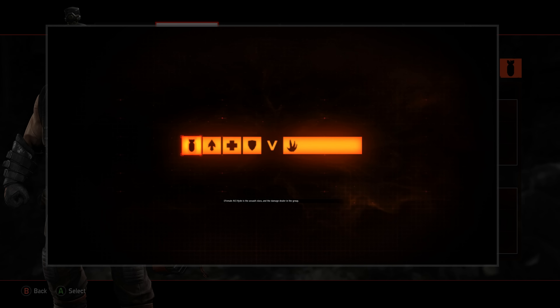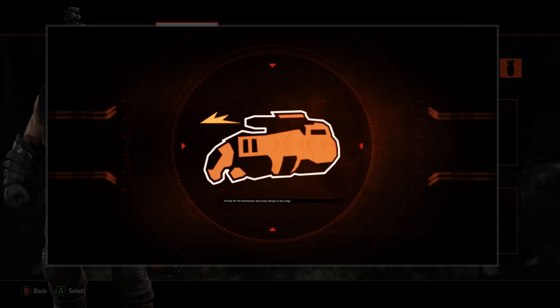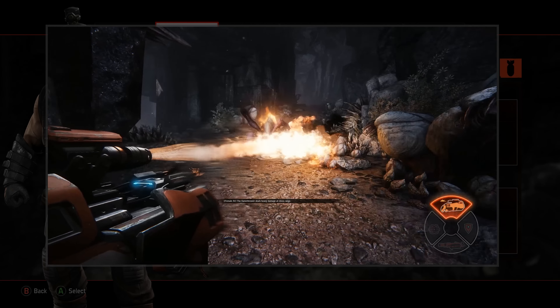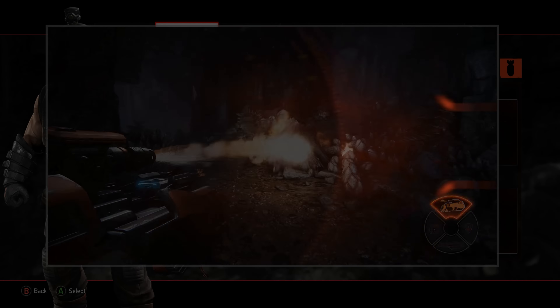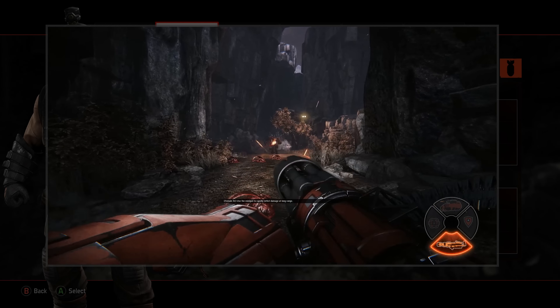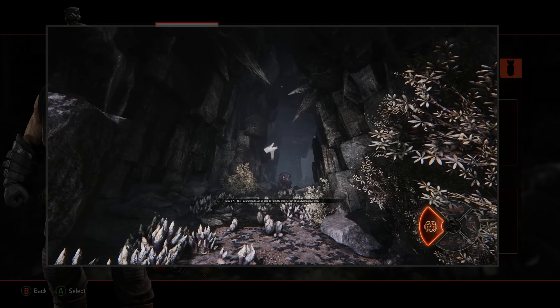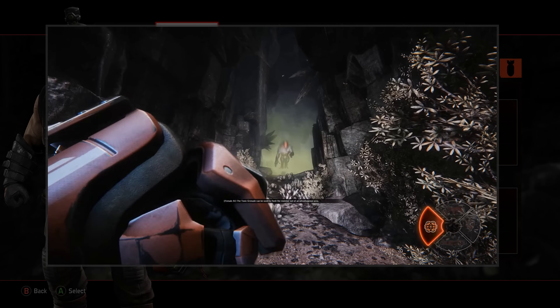Hyde is the assault class and the damage dealer in the group. The flamethrower deals heavy damage at close range. Use the minigun to rapidly inflict damage at long range. The toxic grenade can be used to flush the monster out of an advantageous area.